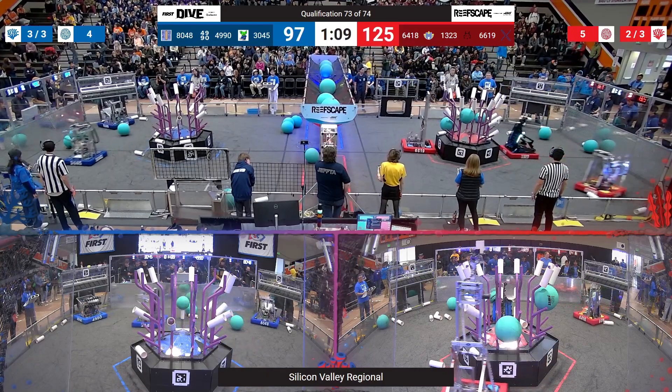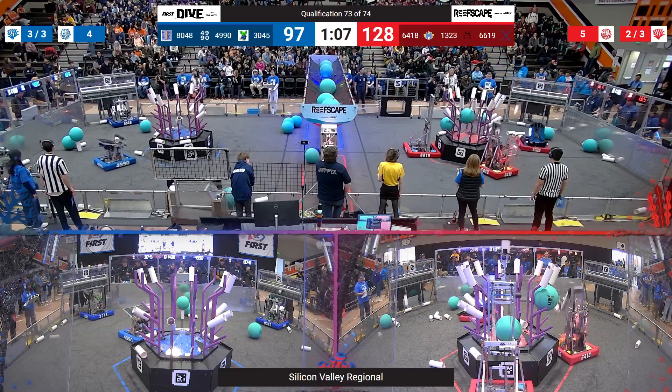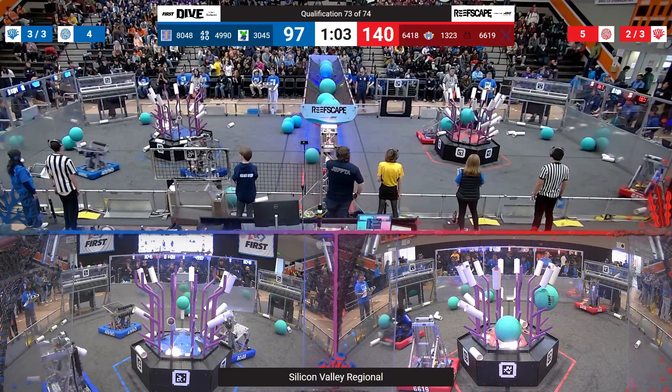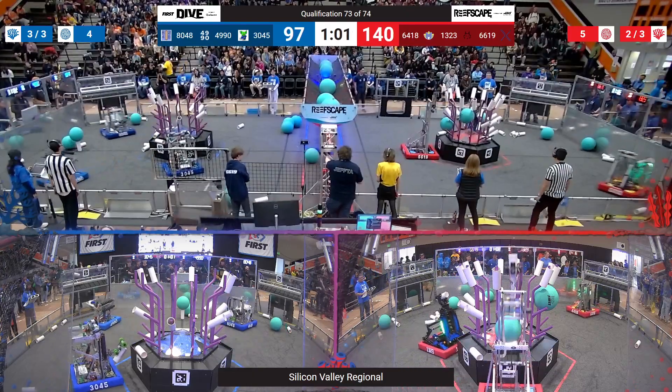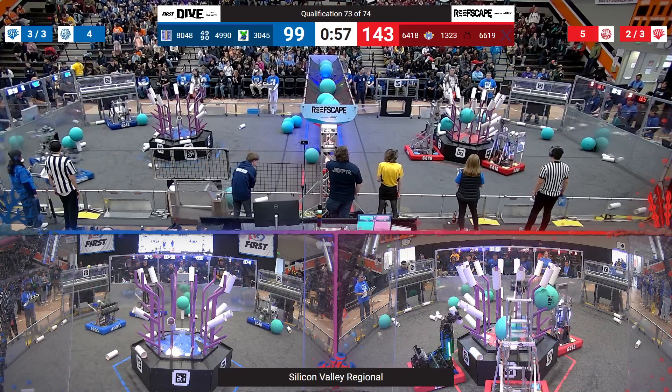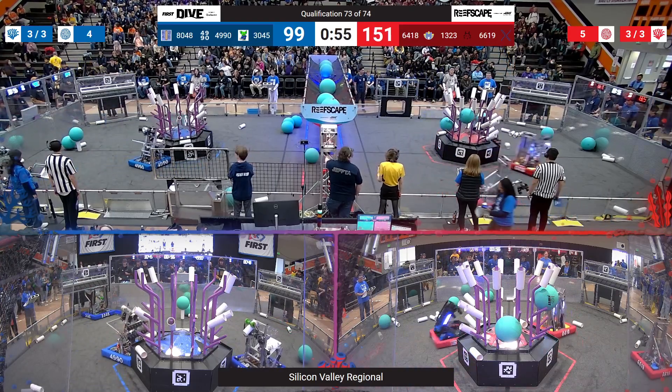They're busy cleaning up all the coral scattered around their side of the field. Their alliance partner, 6619 Gravitech X, also grabbing some of those Corals and helping out. They're about to fill up L4 — they drop it perfectly and cleanly onto that branch of the reef.